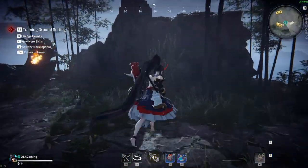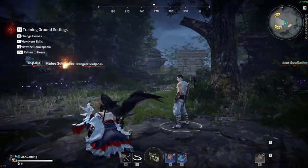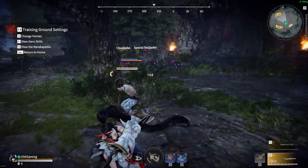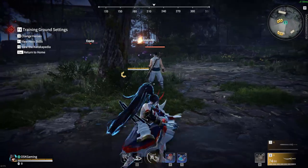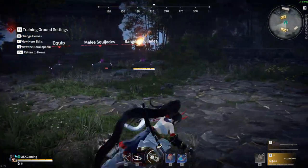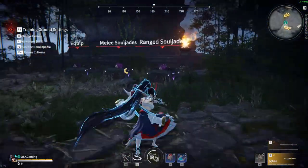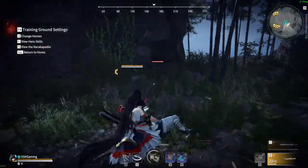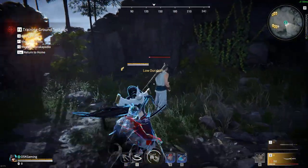My first tip for winning more consistently is to spend some time in practice mode before you start queuing up. This will get you warmed up before matches so you can really get into the zone and focus on the game itself, instead of that weird feeling you get when you haven't touched a controller or keyboard in a while. It's also very helpful if there's a new weapon you want to try out, like the dagger, to find all the different combos you can do with it. You might even find a new zero-to-death combo that becomes your bread and butter.